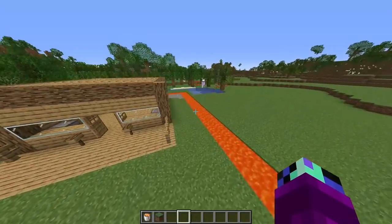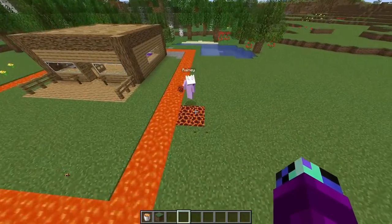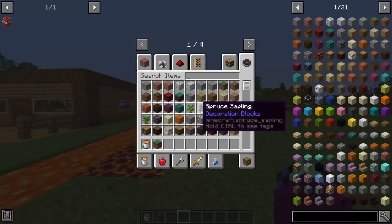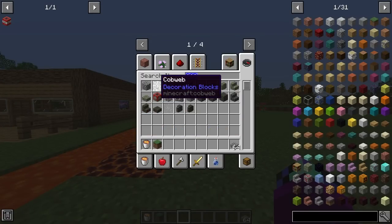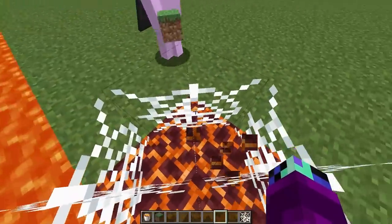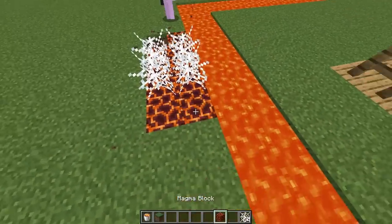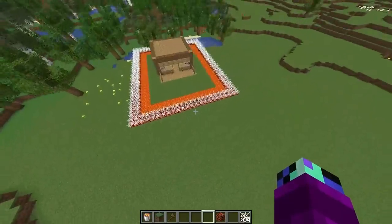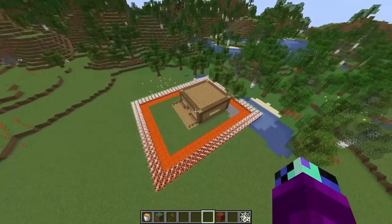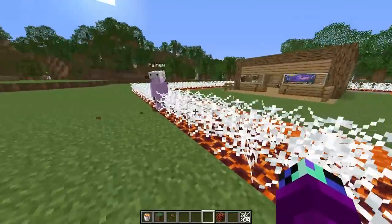I feel like we need another layer of destruction — why don't we add some magma blocks to the outside? That is such a good idea! And do you know what we could do to upgrade that? Why don't we put some cobwebs on top of them so it'll slow down the mice? That is actually a perfect idea. Let's surround our whole house with these. This looks super good — there's no way anyone's getting through this!